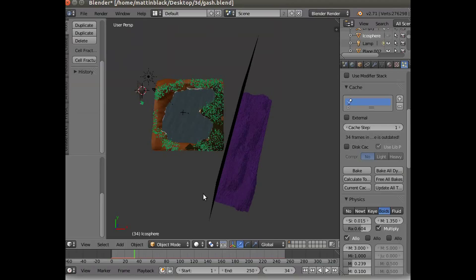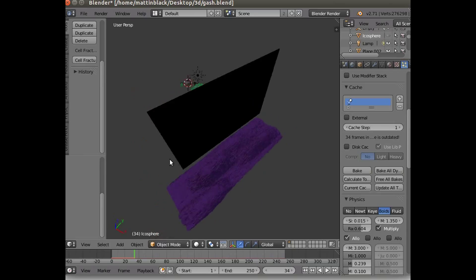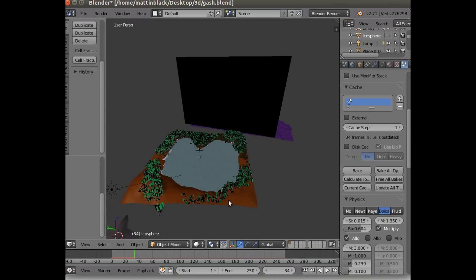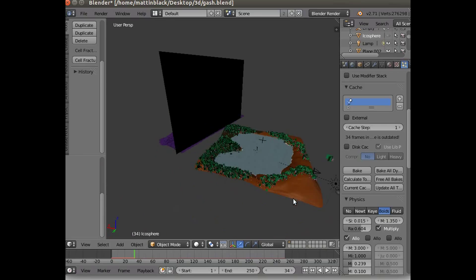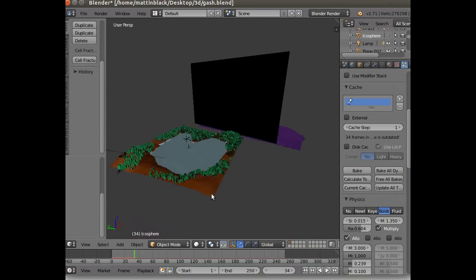If you want to produce something like that scene — a forest with a lake in it — then follow my forest series of tutorials. There'll be three or four of them. It won't be this exact scene; this is one I made a while ago. Instead, it's going to be probably a better scene.